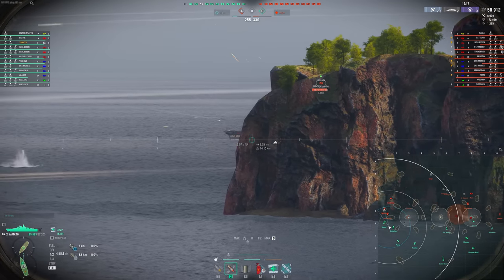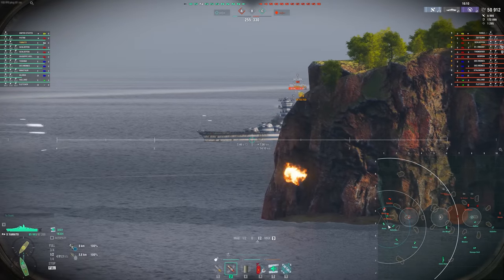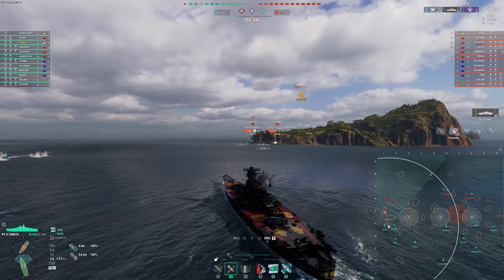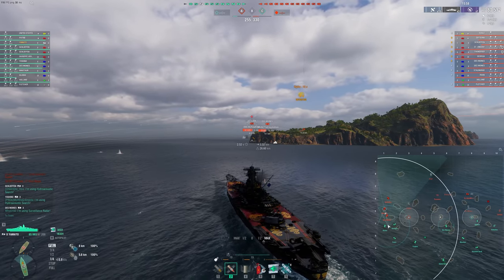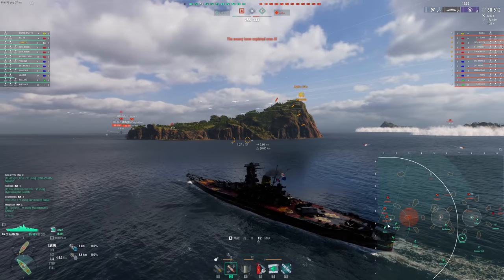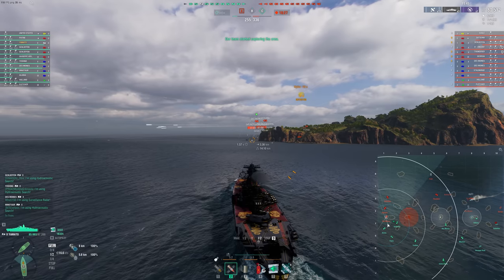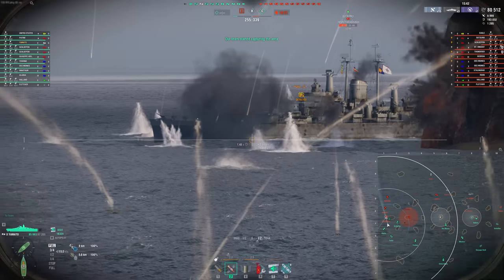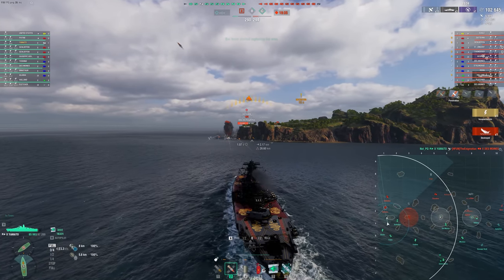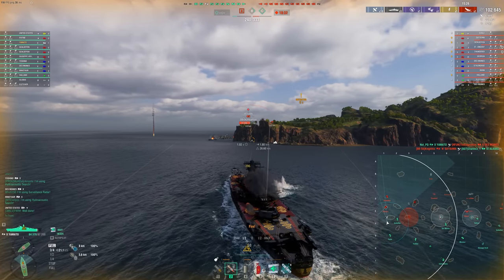Our Alaska pulls out broadside to the Satsuma, Des Moines, and Schlieffen — I'm not sure about that play, but it does get the Satsuma in a really bad position. You can see exactly where I'm aiming: there is that cheek we were talking about. Satsuma also has that weakness. That's why you want to go directly bow-in in the Yamato. The Satsuma has it a little tougher because it has 50% of its gun power in the rear, where Yamato only has 33%, so it doesn't feel quite as bad. Des Moines then pulls out flat broadside, and fortunately we have the accuracy to punish that and manage to get a few citadels in.